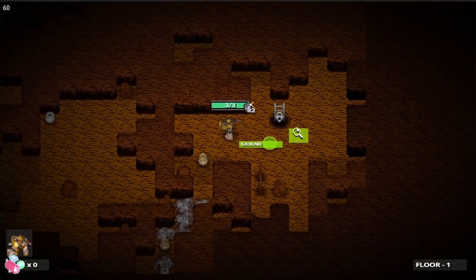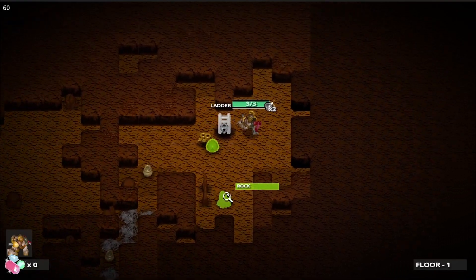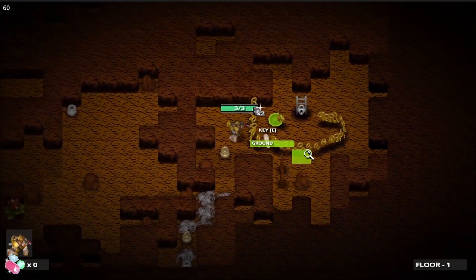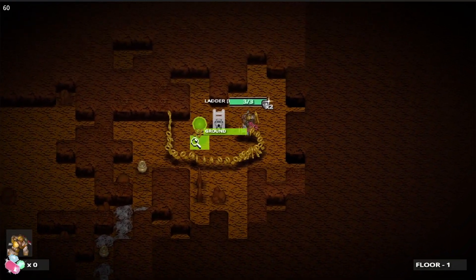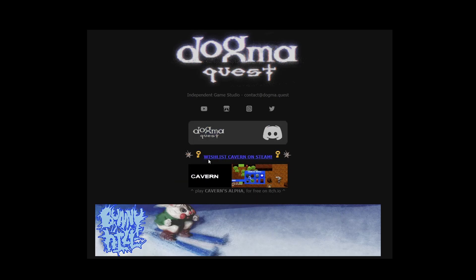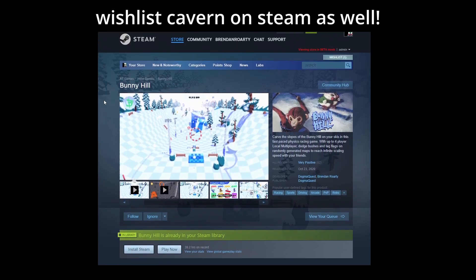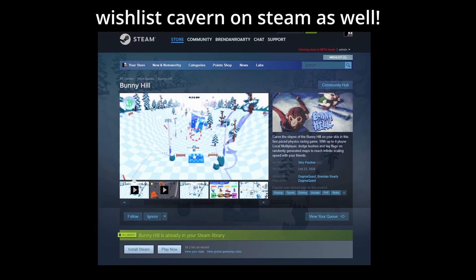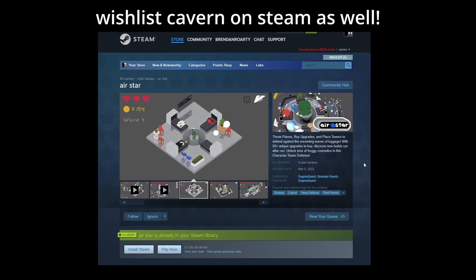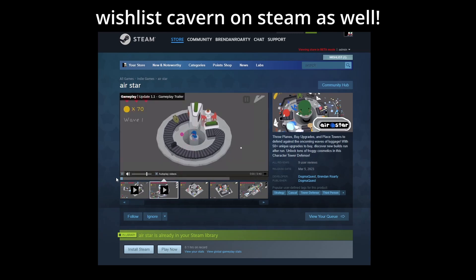That's about it for this week. I'm looking forward to making more enemies and I feel like I'm finally at the part of the game where I've built most of the systems and can start building out the content. I have a Discord if you'd like to join. I've released two other games on Steam and one on iOS and Android — if you'd like to check them out go to my official website darkma.quest. If you like the videos, subscribe, and feel free to leave suggestions or feedback in the comments below.